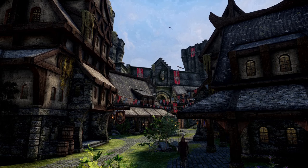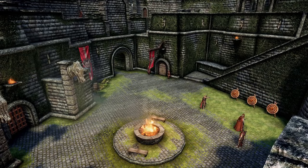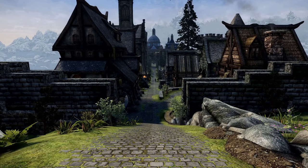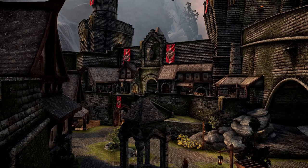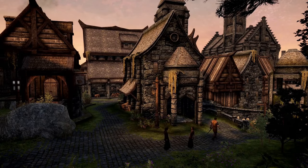Solitude is said to be the jewel of Imperial Skyrim, ruled by Jarl Elisif the Fair, widow of the late High King. It is home to the headquarters of both the Legion and the Thalmor. Part of the reason for this is the imminently defensible nature of Solitude itself. Set upon a great stone arch that towers over the mouth of the Karth River and surrounded by the soaring peaks of the Haafingar Mountains, Solitude is both a reinforced and breathtaking stronghold. Bards College is also located here, as well as the sumptuous Blue Palace.